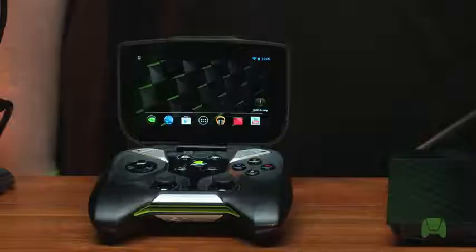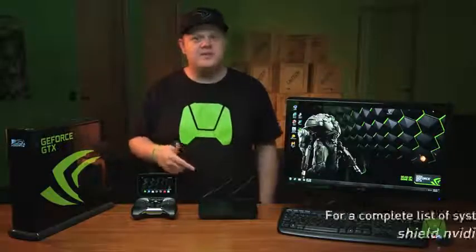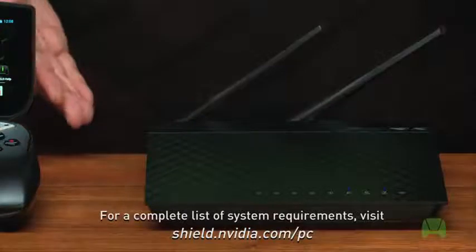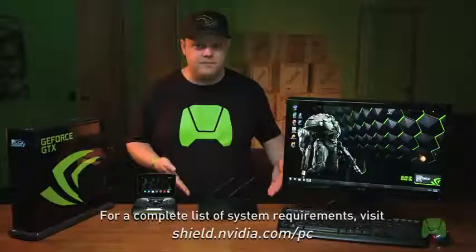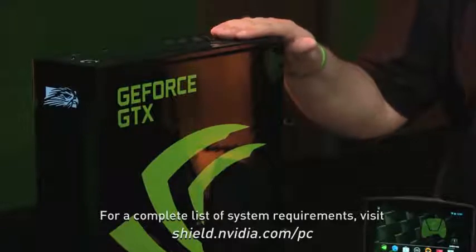What's up Internet? I'm Chris Wray and today we're here to show you how to set up PC streaming beta on your all-new Nvidia Shield. So let's start off with some requirements. The first thing you're gonna need is an 802.11a or higher router. You're also gonna need a PC with a GeForce GTX 650 or higher graphics card.